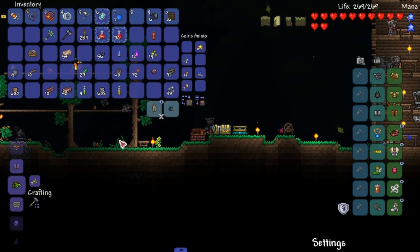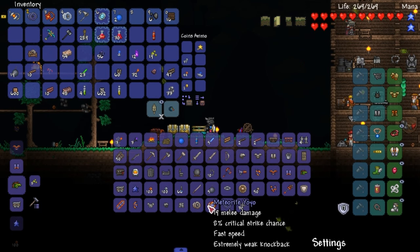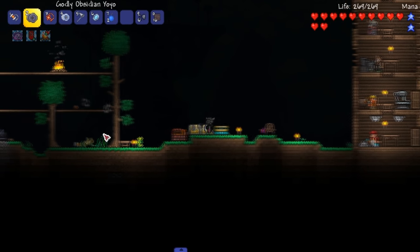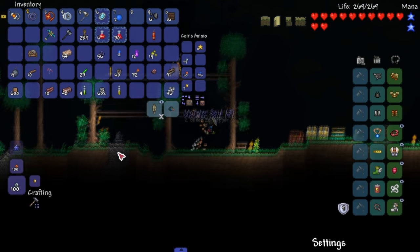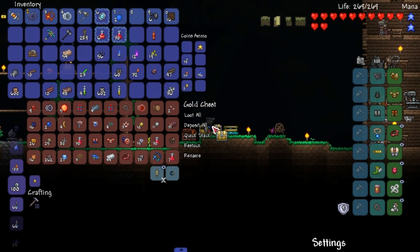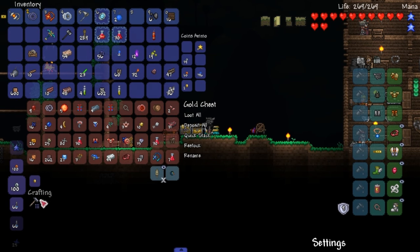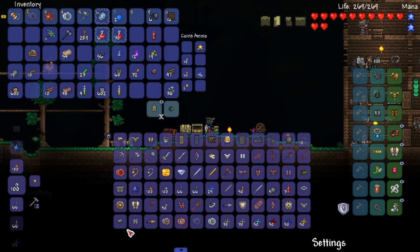I remember why I wanted meteorite — we can make a meteorite yo-yo! I forgot about that. We can make a meteorite yo-yo, that's one thing. And also we can make a meteorite drill from Tremor — really OP. They're really good, they last you a really long time. The early game drills carry you through a lot of the early game.